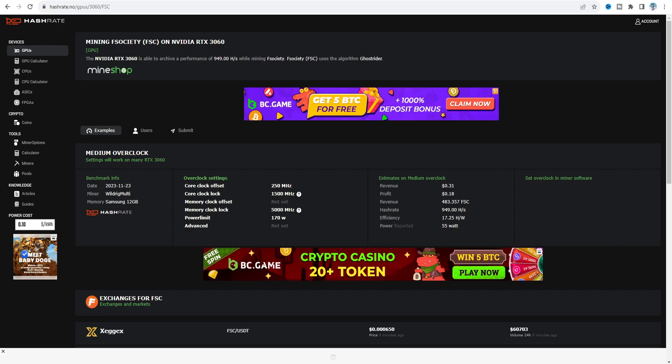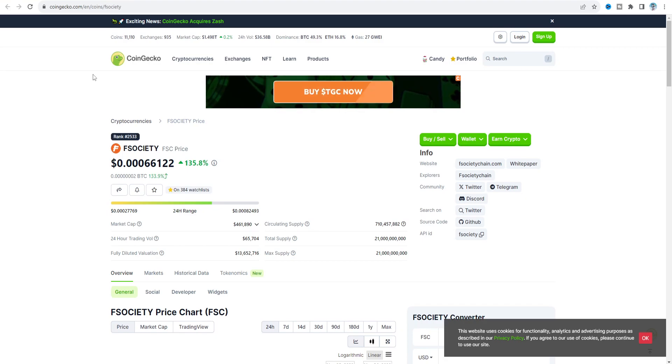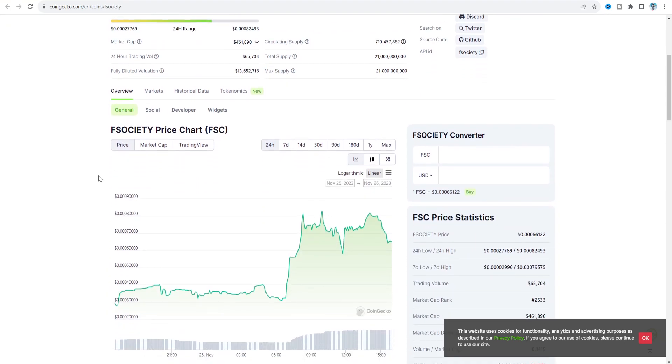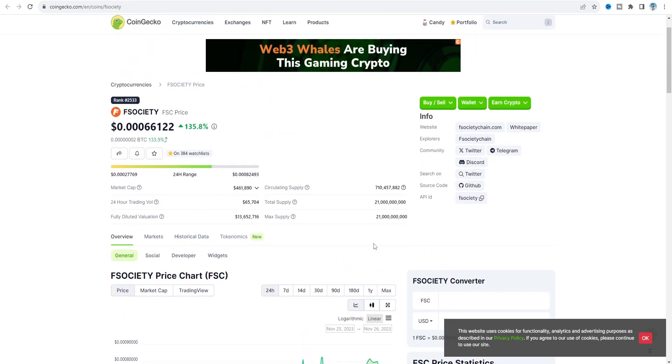The efficiency you can generate is about 17.25 hash per watt. Right now on CoinGecko the FSociety price is 135% up, and on the one-day chart the price is going very high — currently 0.00066122 cents. On the main website there are links to the white paper, explorer, community site, and GitHub.